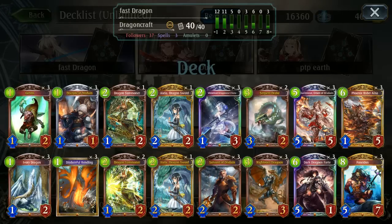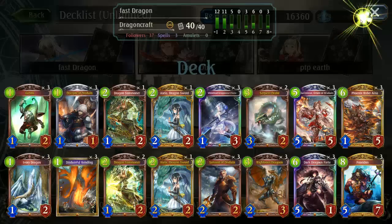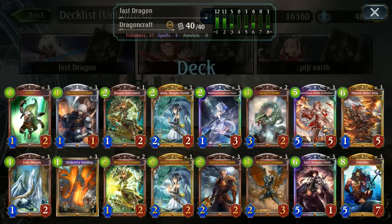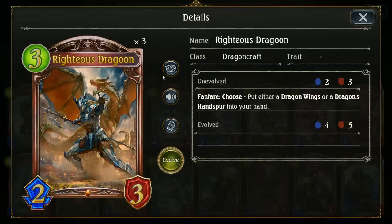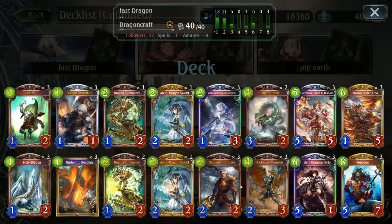It hasn't changed too much as far as aggro sword goes over the last six-ish months. We haven't seen a massive shift in the cards it's used since both expansions, and Righteous Dragon is really the only one that's seen more play, as Hand Spur is actually an amazing card for dealing damage. As you'll see in this video, it does a wonderful job picking up lethals where you wouldn't really expect it.